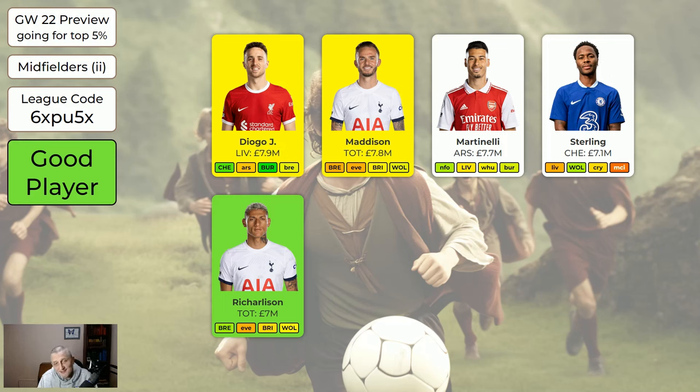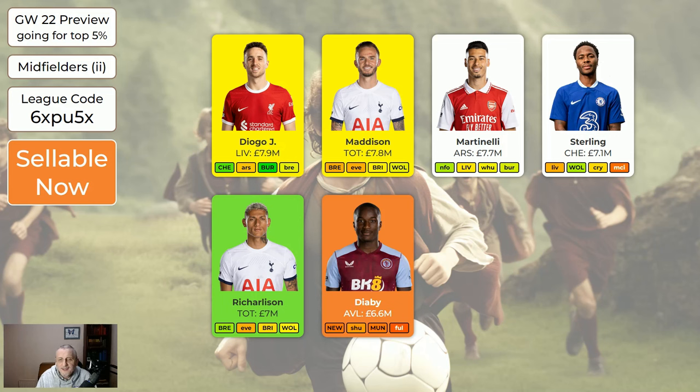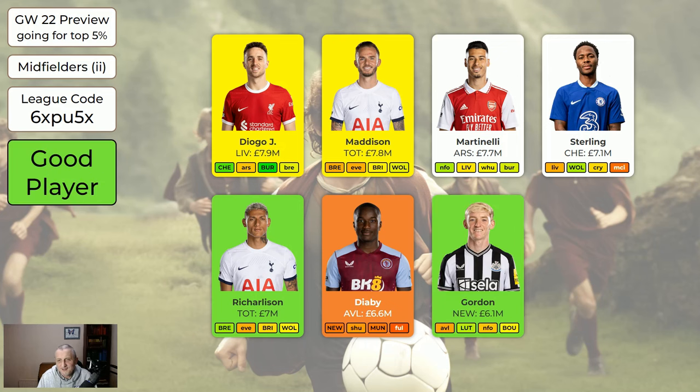Richarlison is still just about green. With Madison back, we don't know which way that's going to affect him, but he's still green for now. Diaby's okay to move on — he's sellable, not going to get the minutes. Gordon is worth having — I've still not bought Gordon in, every game week I'm threatening to buy him, but he's definitely a good buy. If I was wildcarding, which I'm not, I would be buying Gordon.